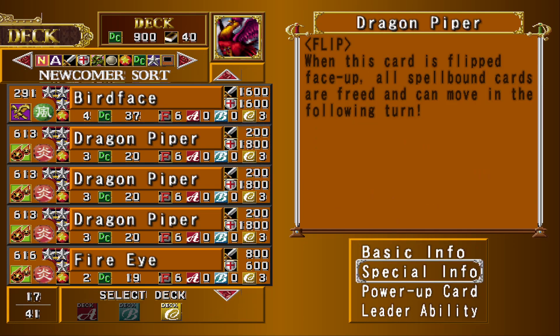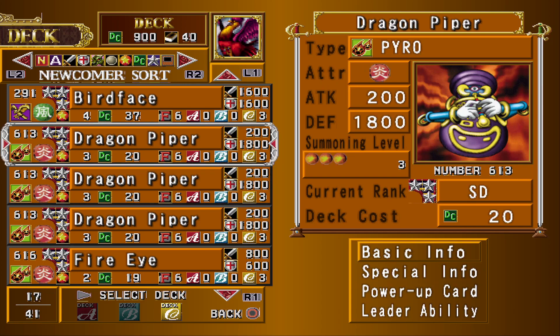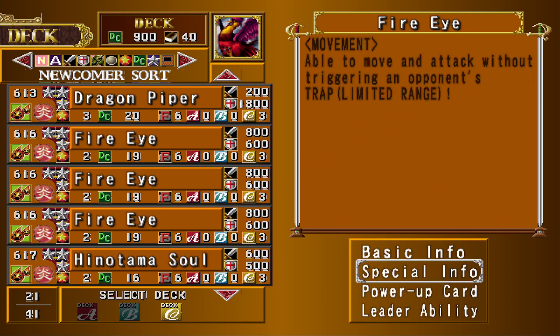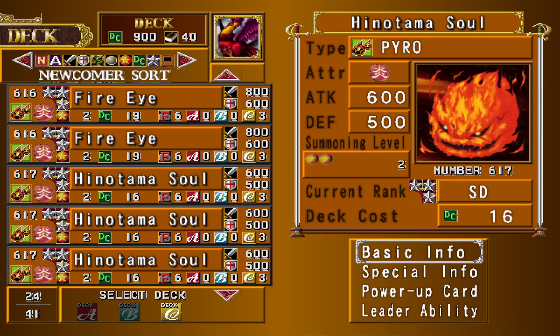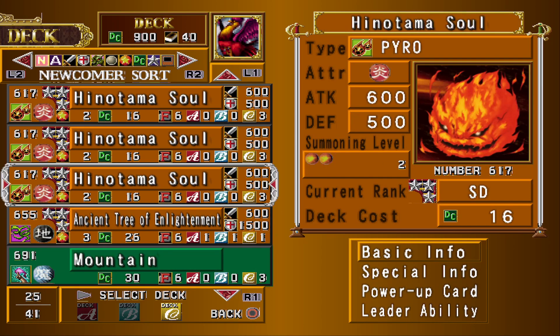Dragon Piper — for some reason this thing's 20 deck cost. I don't know why two plus 18 is 20 and then it just doesn't have extra cost added for having an effect, but I'm not going to complain. Its effect isn't terrible, so sometimes you just play it for the effect. Three Fire Eyes — you're probably never going to play Fire Eyes by itself, but if you need something to destroy a trap, it can do that. Kainotama Soul — it has an effect, so that's why I used it.